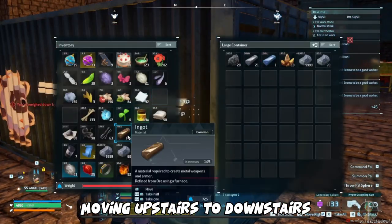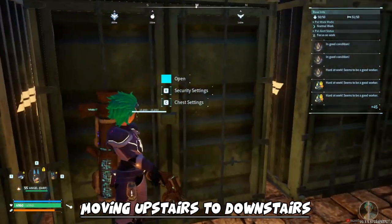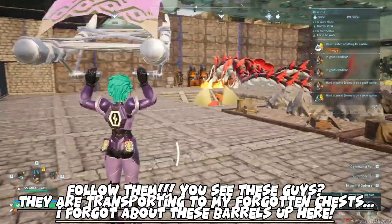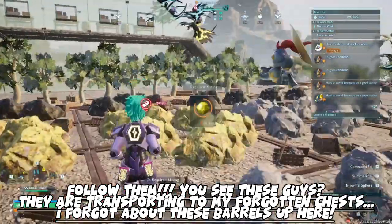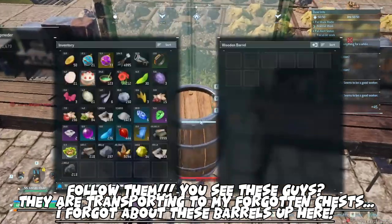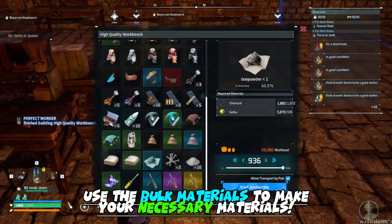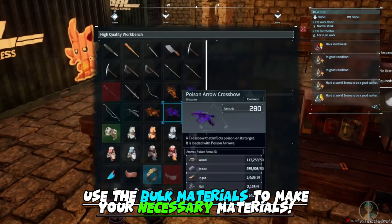It just takes time for the pals to start transporting. I went AFK for a good four hours because I had hundreds of thousands of materials all over the place. The Hellzephyrs were still taking their sweet time getting them out. And you can see on screen I have stray barrels — multiple stray barrels that I totally forgot about — and I would have missed a lot of that stuff if I had forgotten it, because it does not come with you when you destroy your base. That's why I highly recommend picking everything up and moving it downstairs until you're ready to make the final jump.